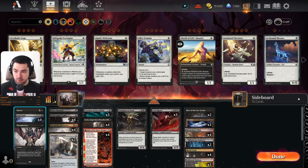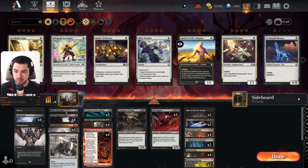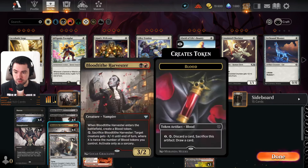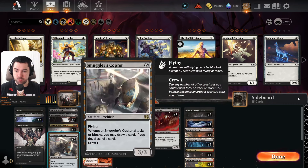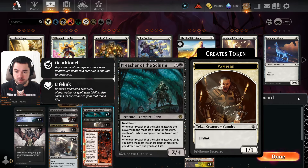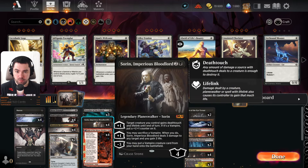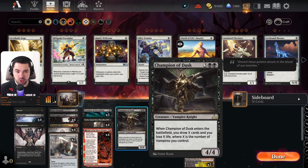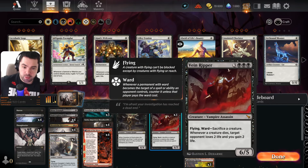So our deck: we have one Duress, four Fatal Push, four Thoughtseize, one Bitter Triumph, four Dusk Legion Zealot, four Harvesters, two Smuggler Copter, three Preacher of the Schism, four Sorin Imperious Bloodlord, four Fable of the Mirror-Breaker, one Champion of Dusk, and three Vein Ripper in the main.